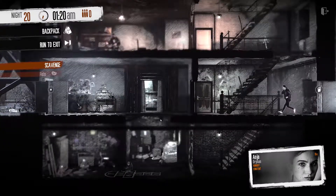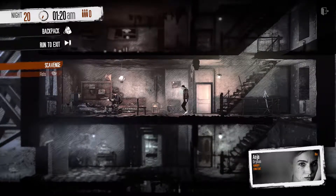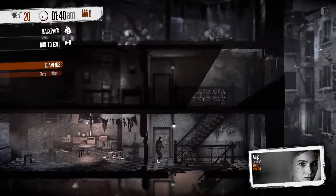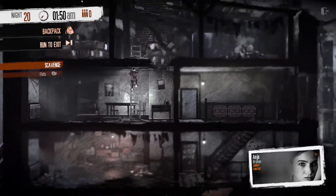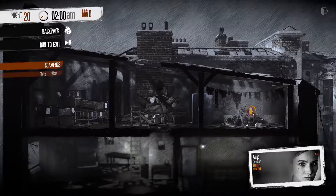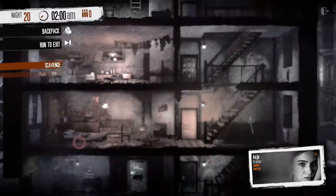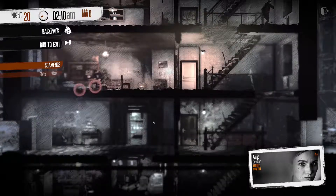I want to talk to him in case there's a third. Nothing up here either. This is like the building we used in the first DLC. I need some food. That's something.